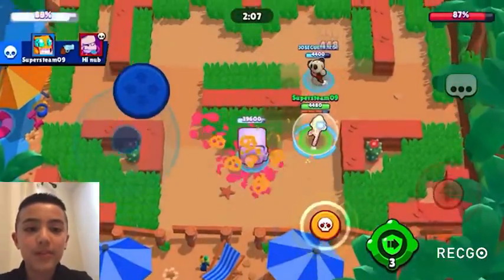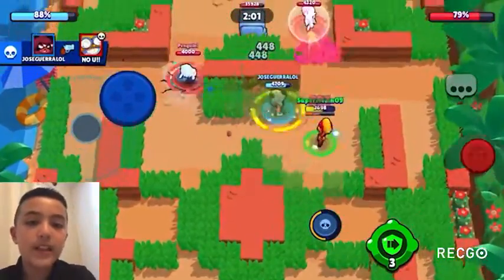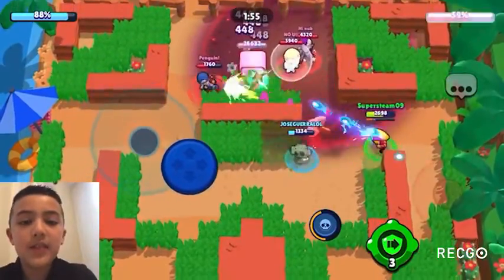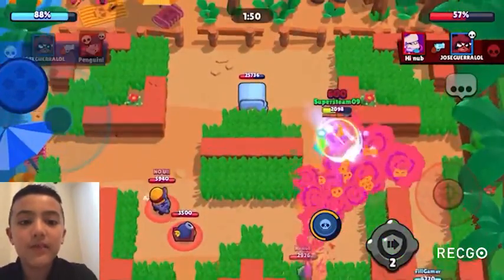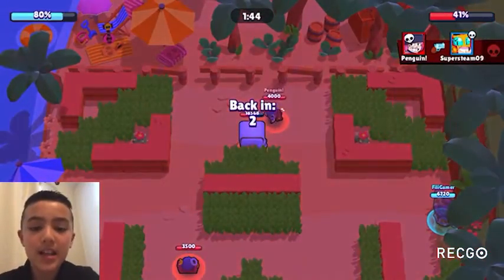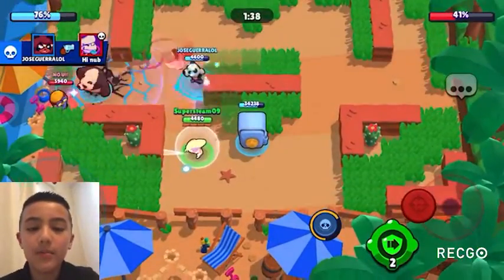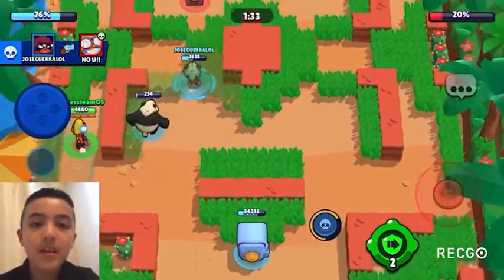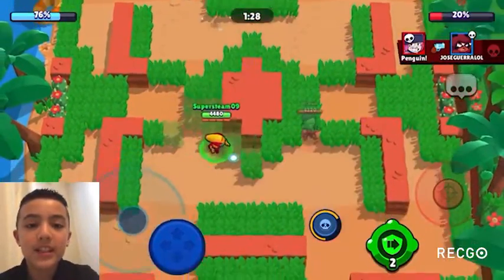Now into the C-tier: at 32 is Colt, dropping 13 spots. Colt is really good on offense and defense, but when he's not attacking or defending he's not a very good brawler because he's not good in 1v1 situations. At 31 is Piper, dropping six spots. Piper is really viable on one Siege map and decent on three others, but horrible on the remaining three, so overall she's not the best Siege brawler.